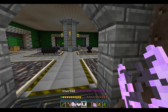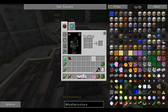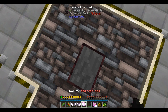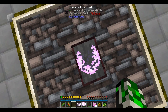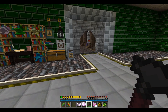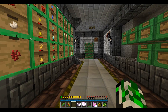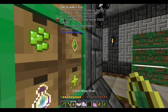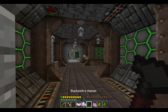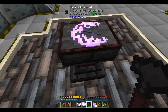Let's go work these on the blacksmith's anvil. I'll start with this one because I want to be disappointed sooner rather than later - I know I'm going to have lost an enchantment, I just really hope it's not the one I wanted. I'm out of XP at the moment - I forgot you can't work stuff unless you at least have some XP on you. It's two levels - that should be good enough. It doesn't actually use up the XP from what I've found, you just have to have some.